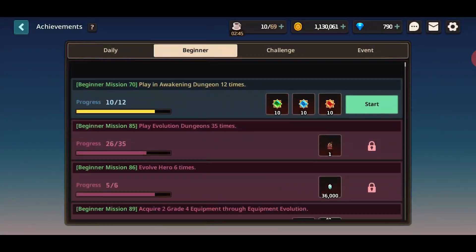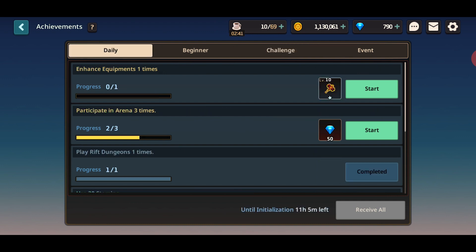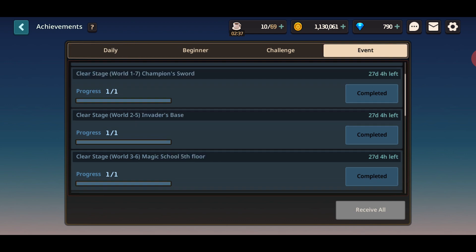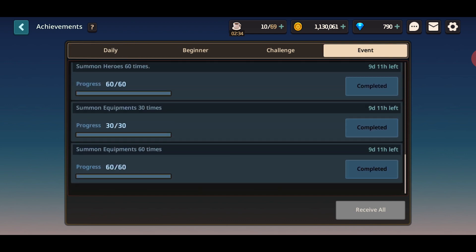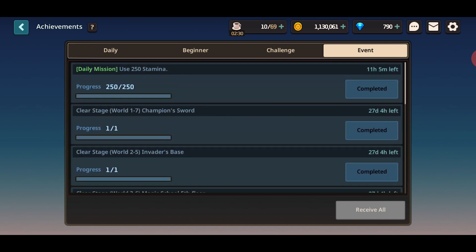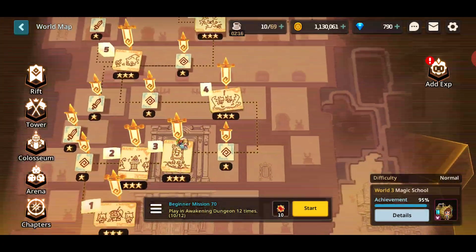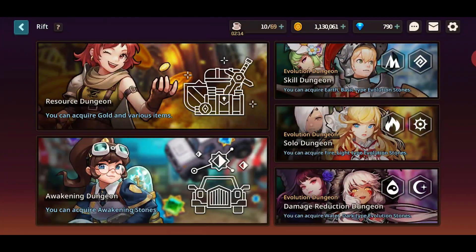You have all these tasks to finish — download this right now even if you're busy, because you get events right now just because it's the new global launch. Most people are talking about the 60/60 where you get 120 extra mileage credits on top of originally summoning — 60 units and 60 weapons.